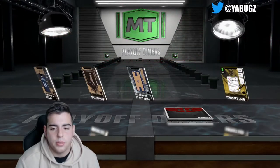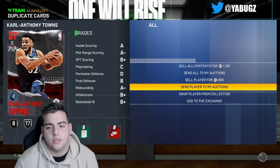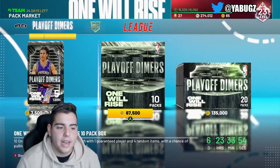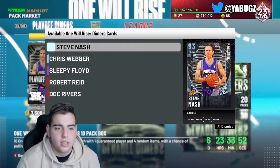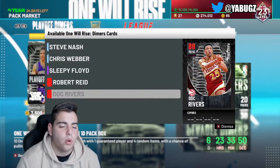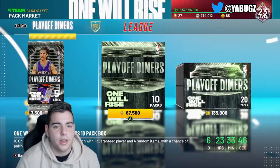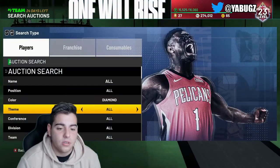We got a ruby. At least we got something, but we got Carl Anthony Towns, so that's an L. These packs are not worth it — 10,500 MT. I pulled two so far and got one ruby. These packs, they're not worth it whatsoever. Do not waste your money on it, even though the content is very good.